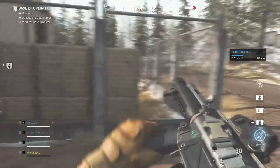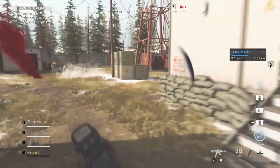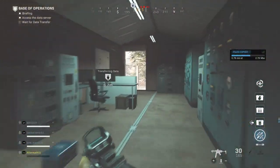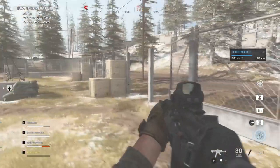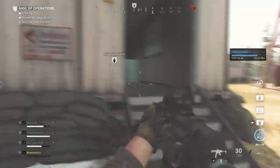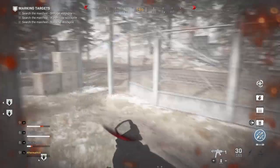At this point I usually just play tag with the juggernaut and run around the building while I wait for the data to transfer. Once it's done, it gives you three different locations for you to go to.